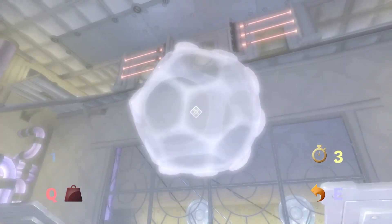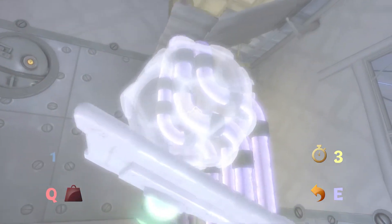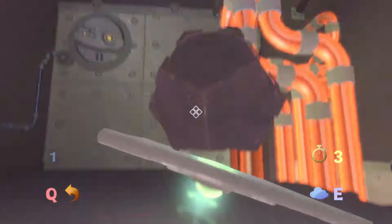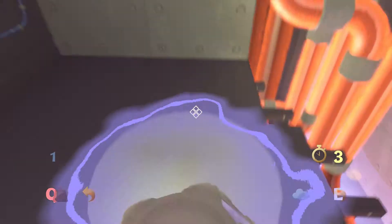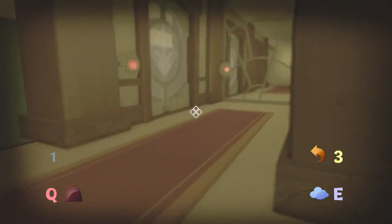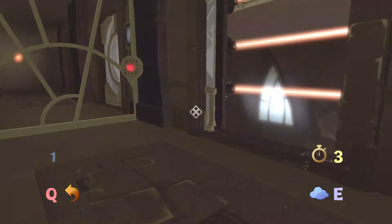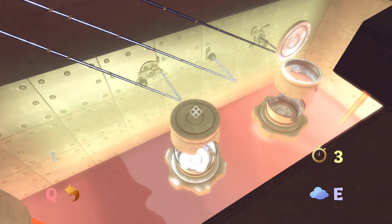And now for the next hoop — I choose the most complicated one to be next. Just put the ball here on the first spring. You're going to have to quickly run up here, open both doors, and then go into heavy dimension so the ball can pass through the laser.